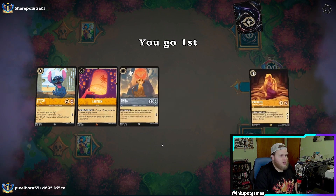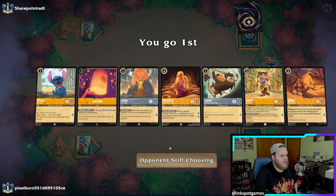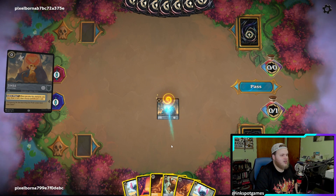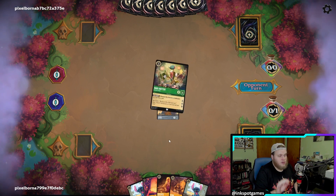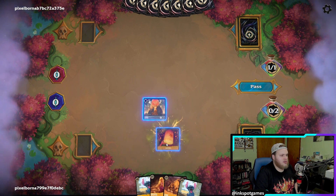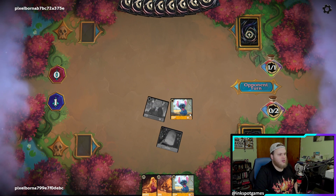Alright, we're going to go first. These are pretty good hands — Simba's good. I'm going to dump two cards and get a Lilo. We have Goofy, I think we'll ink Goofy first to get some setup. Let's play Simba for draw and discard — let's discard the Goons and pass. We're going up against Emerald. Let's ink Rapunzel, play Lantern, then play a Stitch for free. Quest and pass.